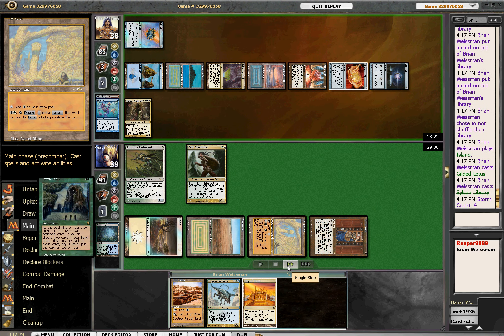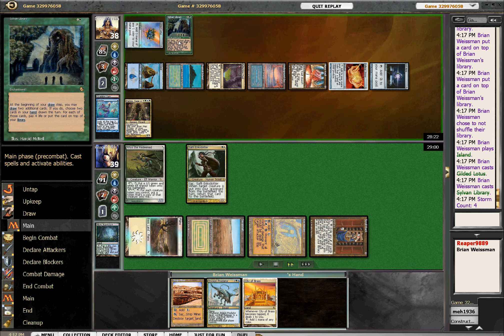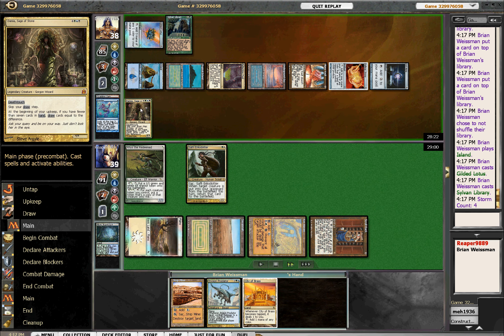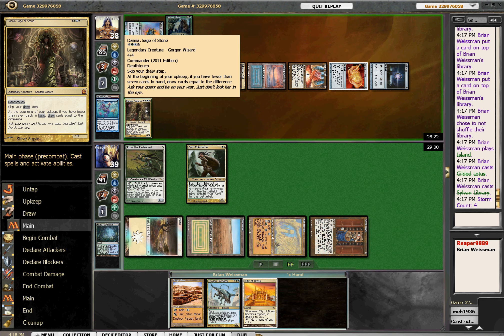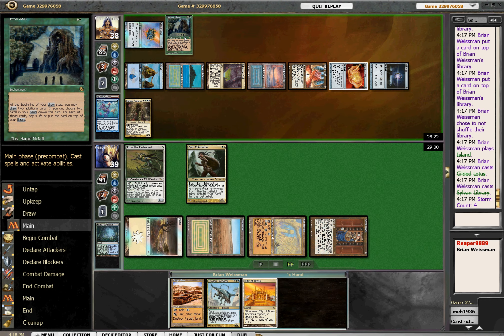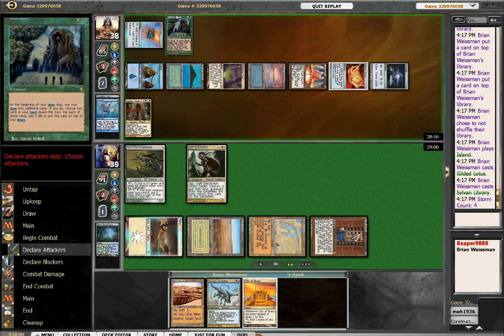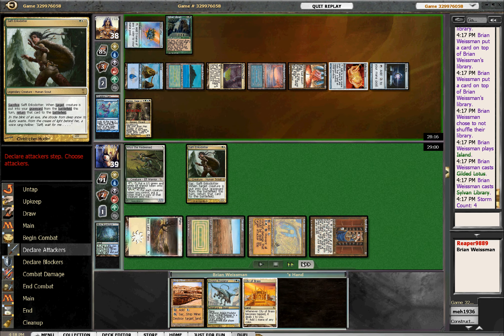You want to see some synergy? Slamming the Sylvan Library down with Damia — it's called a hedge right there. It's so funny that this thing's so insane, you wouldn't even hesitate for a millisecond even though it has the worst synergy in the world with your commander. But basically it enables your commander so much that you don't care at all that Sylvan gets shut off. Usually you're at about eleven or twelve life by then anyway. But Damia's out and you've got complete control.